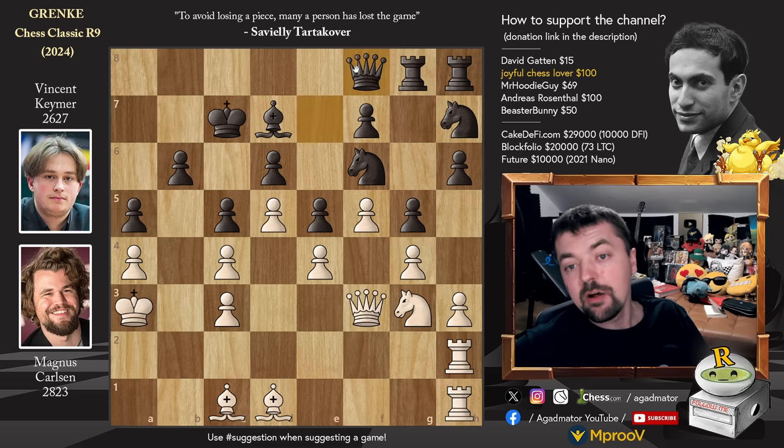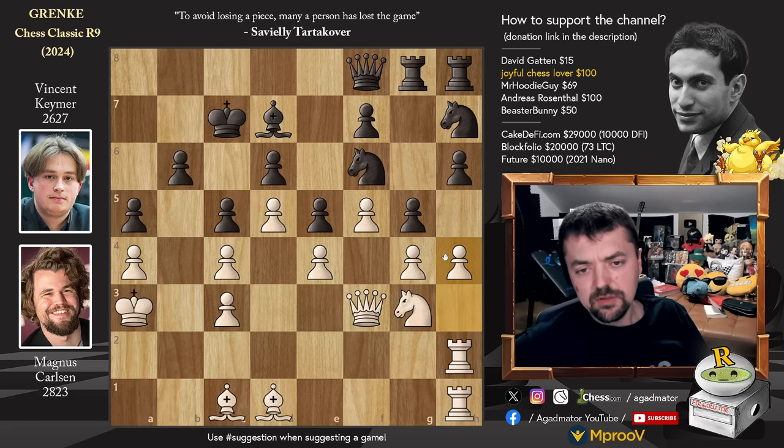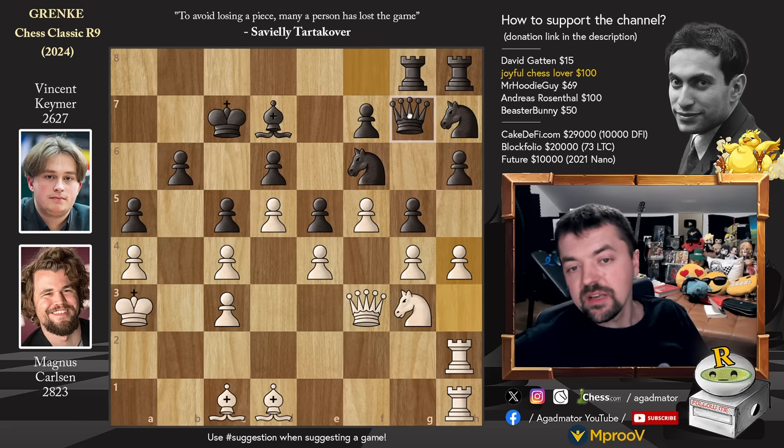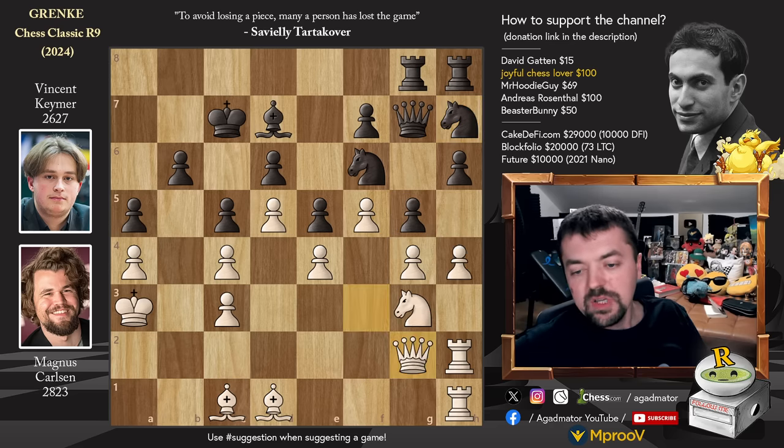Queen to f8, and now Magnus has to decide: does he want to draw here, or does he feel comfortable advancing the pawn to h4? Yes, he does - pawn to h4. The downside is that once Vincent captures on h4, he does get the g5 square for his knight, and it's really a question how you will get that knight away from there. So queen to g7 - Vincent is not in a rush to capture anything. Neither is Magnus - he just moves the queen to g2. You could capture, but that only helps Vincent get his knight to g5.